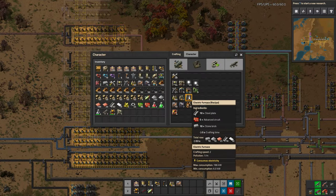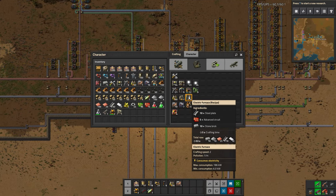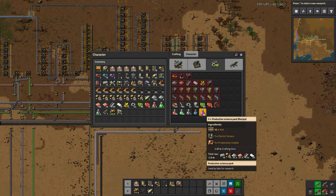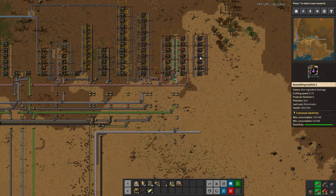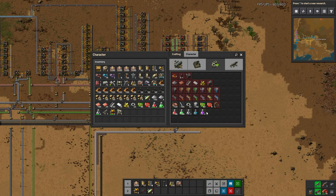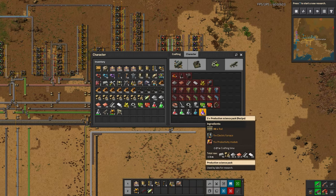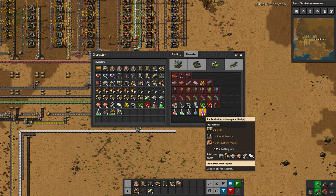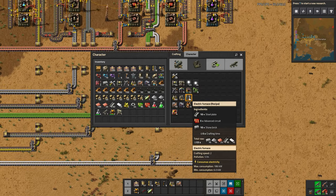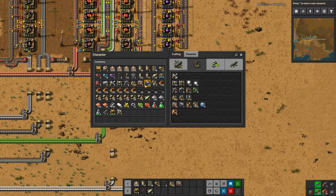So for electric furnaces we're going to do steel and circuits on a belt. It's a five-second craft and we need one electric furnace every 21 seconds. However, we need to keep in mind that we have seven of these machines because we want a base craft rate of one a second. We went over that ratio last time - so we essentially need seven times that amount: seven electric furnaces every 21 seconds, which is one every three seconds, because seven goes into 21 three times.